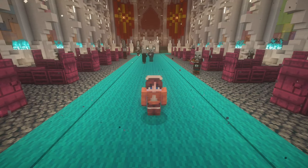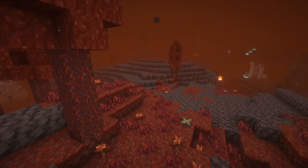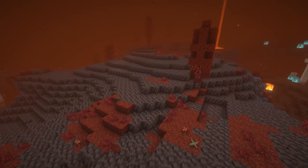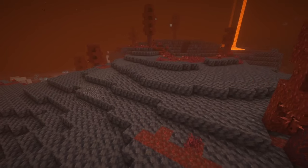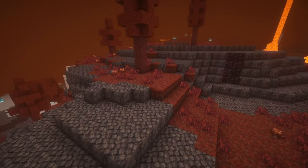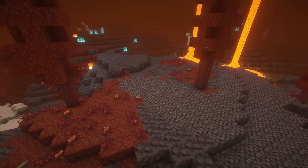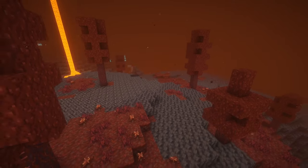Now let's get right into the video. The first biome that the Incendia mod adds to the nether is the Ash Barrens. As the name implies, this biome is a little bit barren, being almost completely made out of different types of basalt, but you can find small patches of crimson trees along with other plants here that make this otherwise barren biome a little bit more lively.